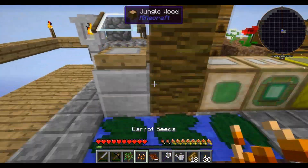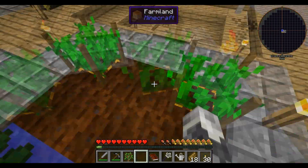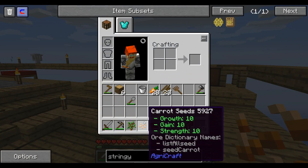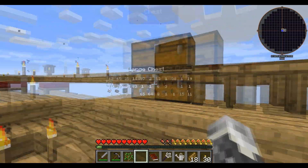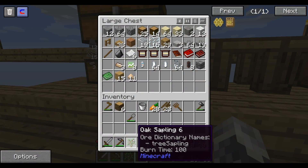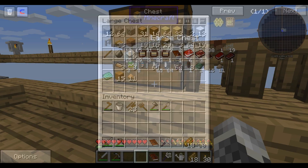Oh look! My carrots are grown. Is this a 10-10-10? Yes! I have a 10-10-10 Carrot Seed. So now I have a 10-10-10 Wheat and 10-10-10 Carrot. I am set for food. But unfortunately my Potato Seeds are gone. That sucks. Oh well, I'll get over that.